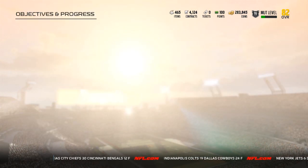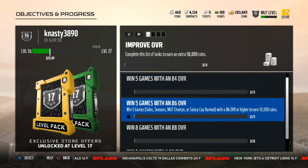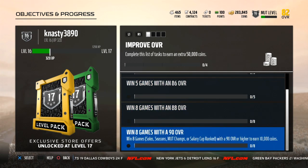First thing I'm gonna go into is objectives in progress. Every day you're gonna have daily challenges. So far they've been: win one game, win two games, buy a pack, and complete a set. You do those four things and you're gonna get a quick sell depending on your Mutt level. In the top right of the screen you can see I'm on level 16. When you're on level 1 through 15 you get a quick sell that can go up to 50,000 coins. These reset every morning at 6 a.m. Eastern time.